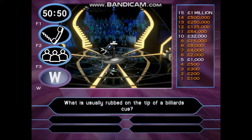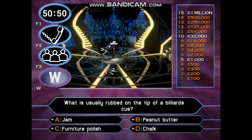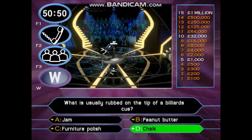What is usually rubbed on the tip of a billiards cue? A: Jam. B: Peanut butter. C: Furniture polish. D: Chalk. Well done, nice and easy — you've got one hundred pounds.